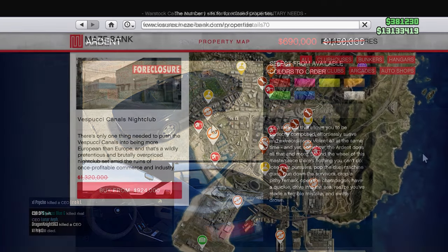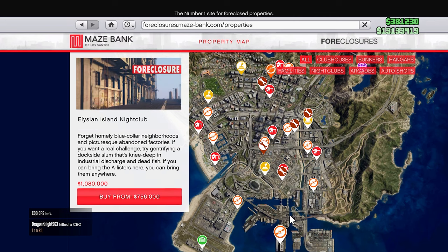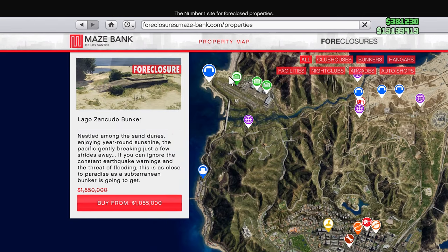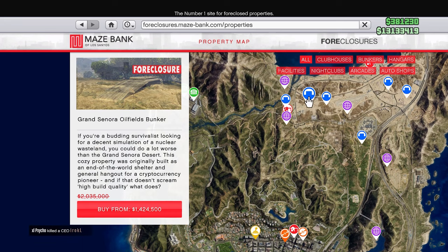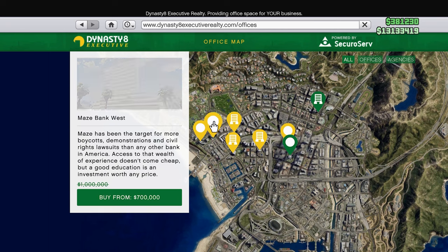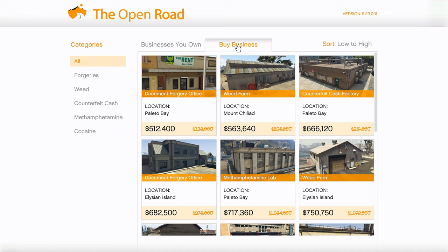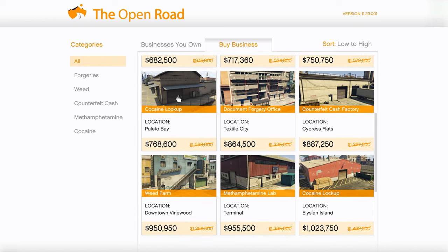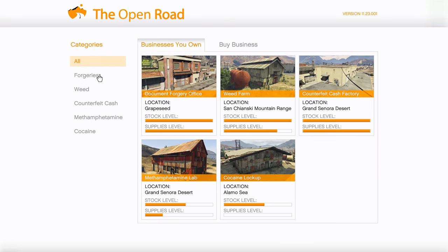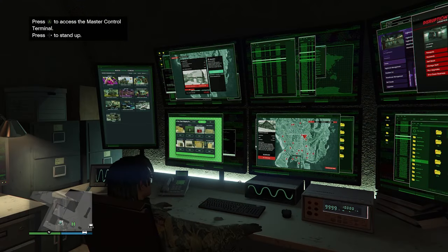For business sales, nightclubs are 30% off this week along with bunkers at 30% off. CEO offices are also 30% off. Something many of you might miss — biker businesses are on sale too, so you can pick up a Counterfeit Cash factory or another biker business for 30% off this week.